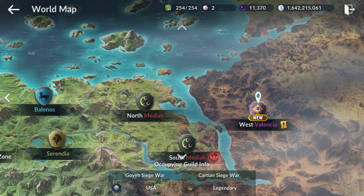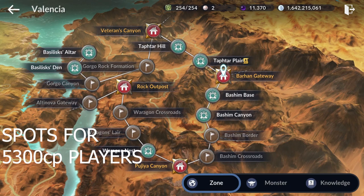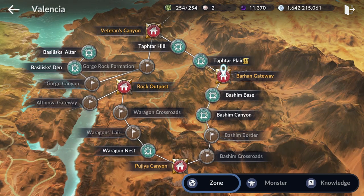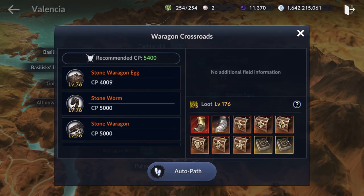If you are a player around 5300 CP, there are three options you can choose to farm on this map. The first one is Waragon Crossroads. As you can see, the recommended CP is 5400, but I guarantee you will be able to farm here if you are above 5300 CP.